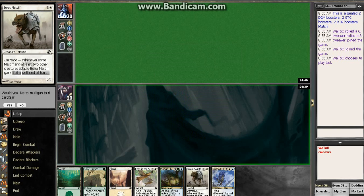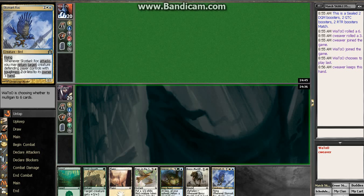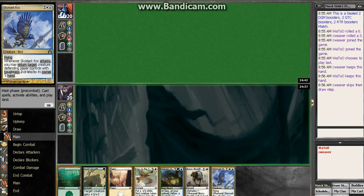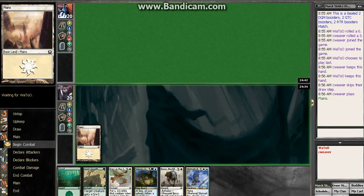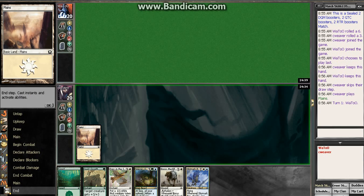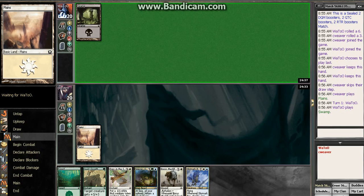We're back for round four. We're not going to mulligan this hand — it basically just needs lands and it's awesome. Blue land is certainly preferable. We're leading off the plains. This way we can cast a Sunspire Griffon if we get a plains and griffon draws.